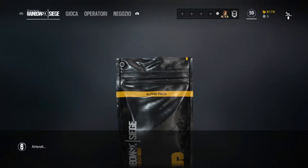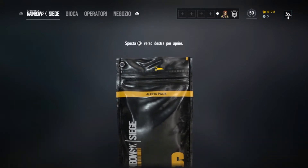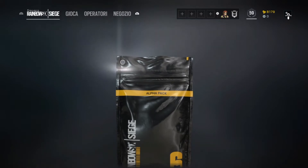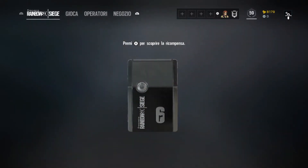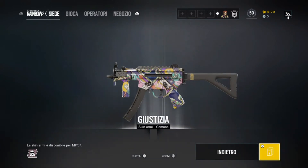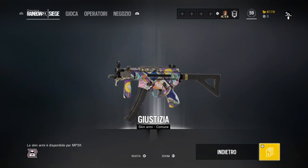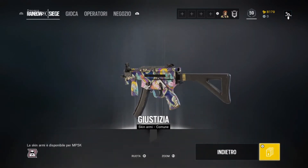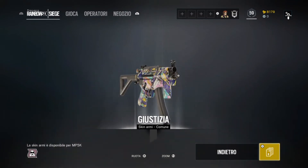Andiamo ad aprire il quinto pacchetto. Ne abbiamo aperti già metà con questo. Bianco. Apriamo X. Per Mute, questa mimetica. Giustizia. Dai, simpatica. Ci sta. Penso comune, un po' di più.